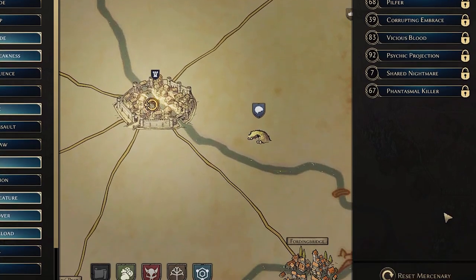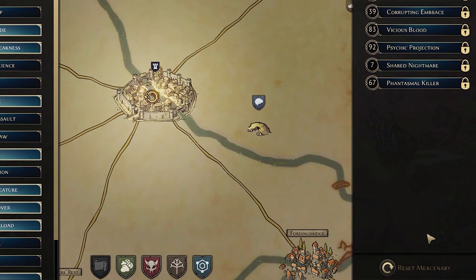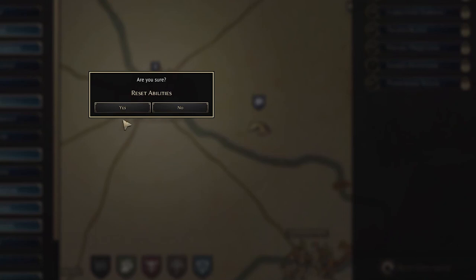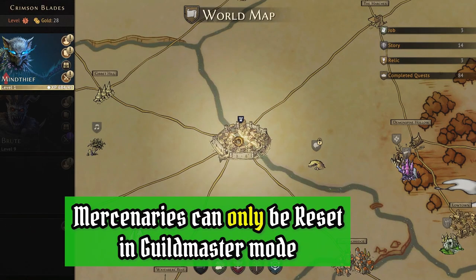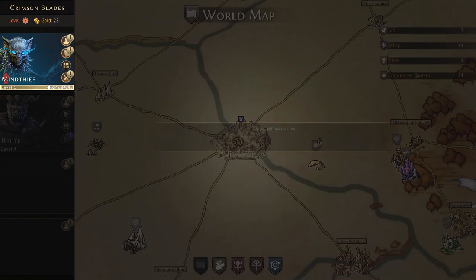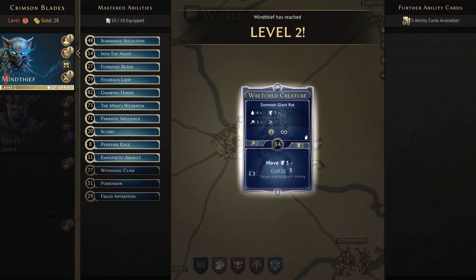Importantly, in guildmaster mode only, at the bottom of this side menu is where you have the option to reset your mercenary. You can reset your mercenary at any time in guildmaster without losing any of the experience, gold, or items.